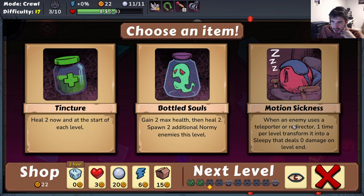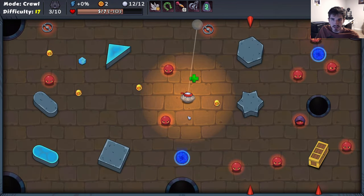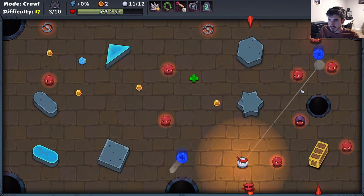Motion Sickness - the enemy uses a teleporter redirector one time per level. If you put them through a teleporter they transform into a Sleepy that doesn't do any damage. Not huge on it. This one is just sustain, which could be pretty good. Max health, heal two, and you only spawn additional normies next level - we'll take that any day. Permanent, and then you only have to deal with a slightly more difficult level immediately - that's not bad at all.